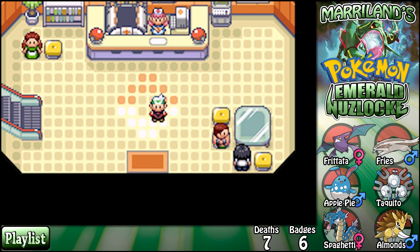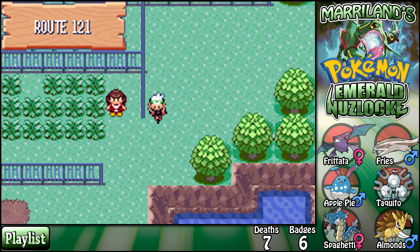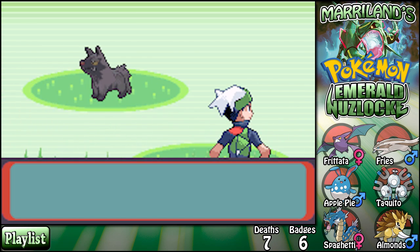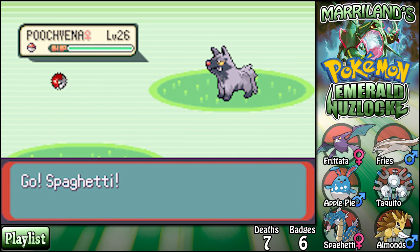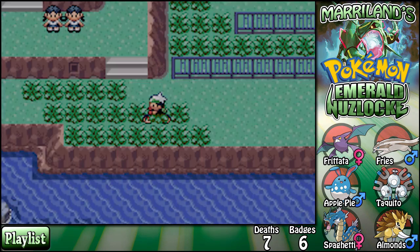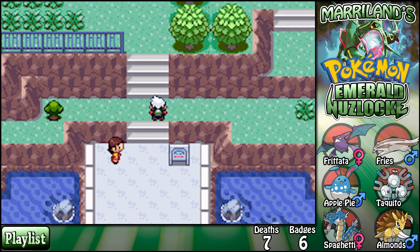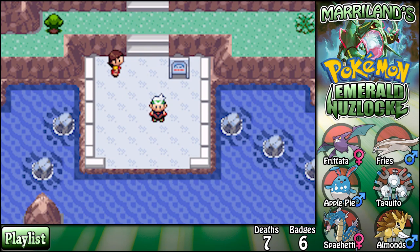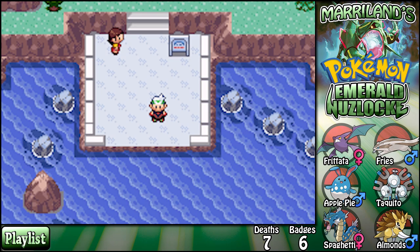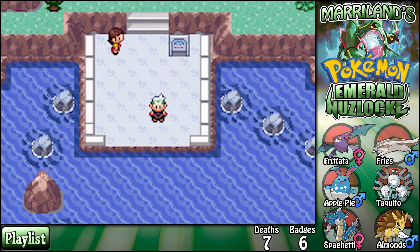Let me know what's on Route 122 — if it's worth my while, or if I should use a Super Rod. It doesn't look very important but I could catch something there. Let me know what I should do with Mount Pyre too. I can get a Shuppet pretty easily there, but I might be able to go for a Vulpix or something — that'd be kind of neat. It wouldn't do me a lick of good against the upcoming gym leaders, but neither would Shuppet really. See you in the next episode of Maryland's Pokémon Emerald Nuzlocke! See you next time, Collectors!